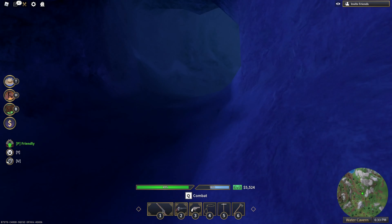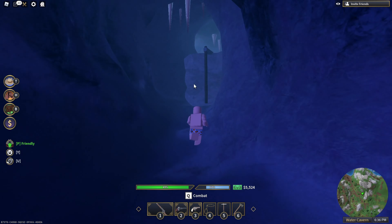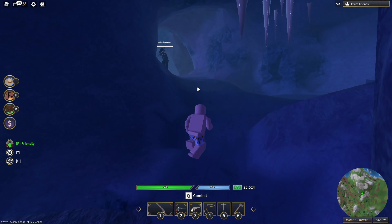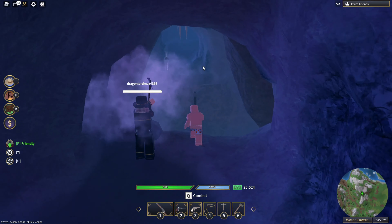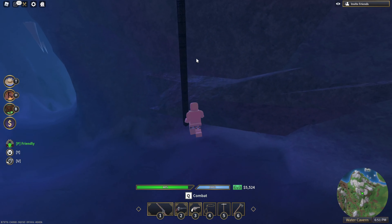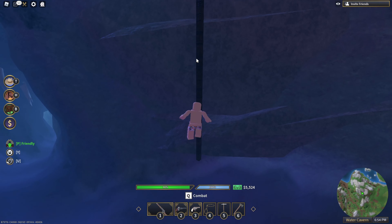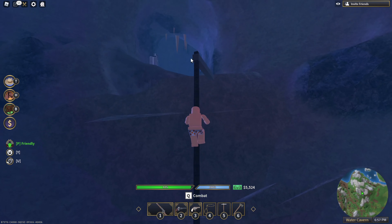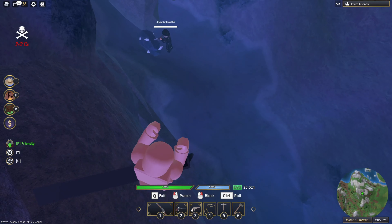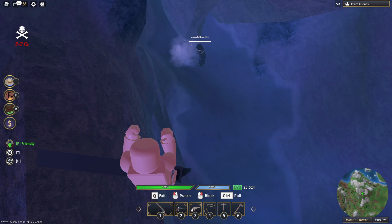Another trick is to get up here without the way I went before. If you are on this side, you can easily jump over. If you come from this entrance and you want to go up, then press Q or take out your weapon.